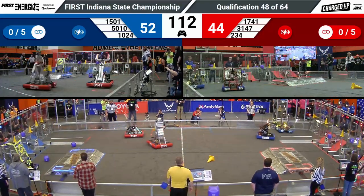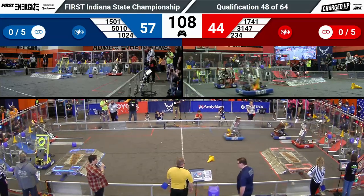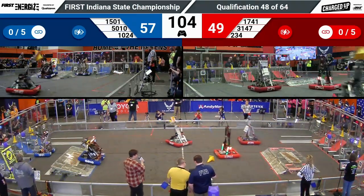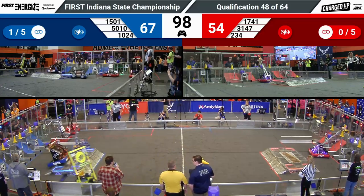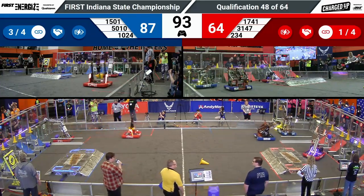Their partner, 1024 Kilobytes, doing the same — dropping a cone on a high node and scoring it for blue. Over on red, Cyber Blue and 1741 have the same idea. You'll see all of these teams, especially at this caliber of play, are going for the high row first, filling that up since that's worth the most points and then working their way down.